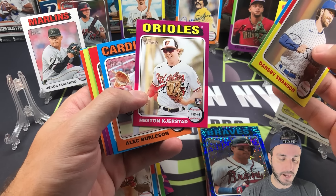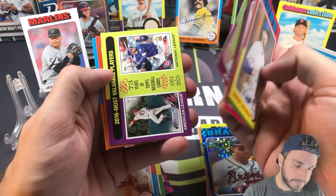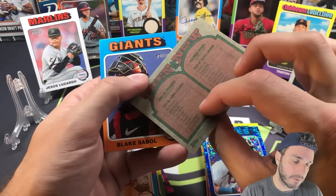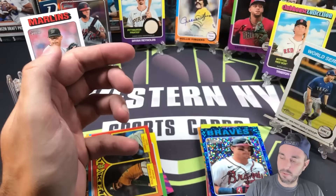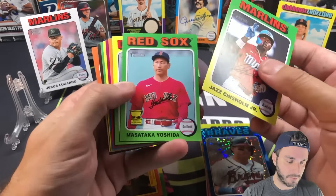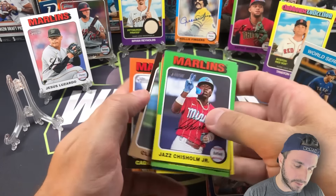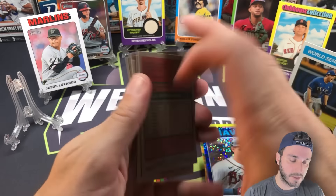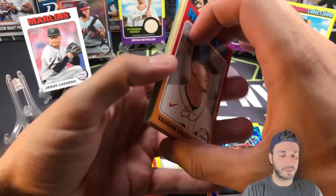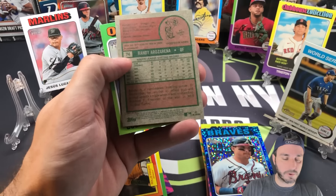Heston Kjerstad, just dominating the minor leagues right now — he's going to be up soon. Jackson Holliday was just called up. Then and Now: Rollie Fingers — we pulled the auto earlier — and Camilo Doval. Blake Sabol. Jazz Chisholm, Yoshida on the cup card, Owen White rookie card. Nothing in this pack. Jeff McNeil, Sam Suzuki. A. Rosario is a short print — that'll be a coveted one. All-Star. And there's Colton Cowser.